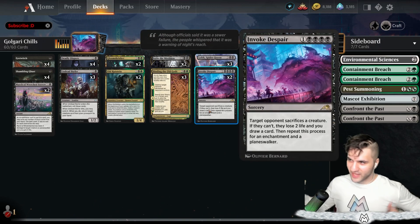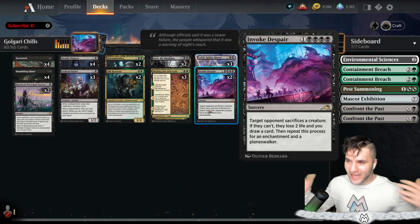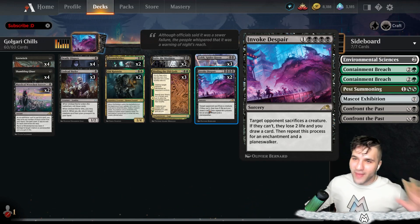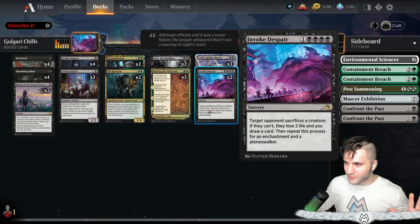We've got all the Kamigawa cards. Invoke Despair — absolutely love this card. Now it is a little bit mana intrusive and really kind of taxes you, because it's four black sources specifically, but it's pretty cool. Target opponent sacrifices a creature; if they can't, you lose two life, and then they repeat the process for an enchantment and a planeswalker. So we've got all the different Kamigawa cards here to make this Golgari deck work. Invoke Despair isn't that great versus creature token decks, so I am running two — you can probably run